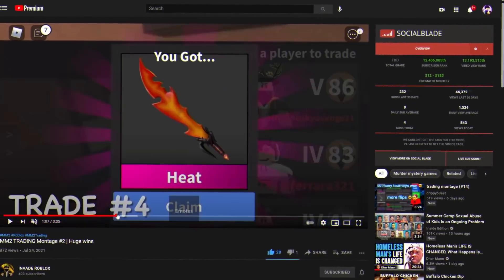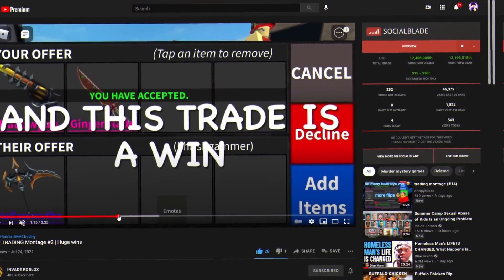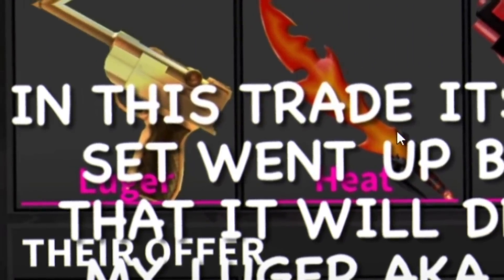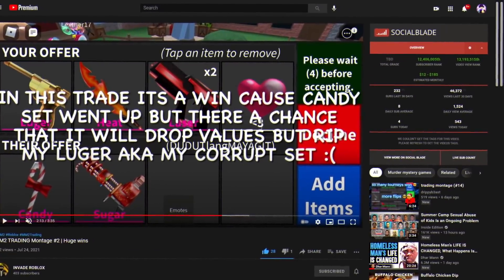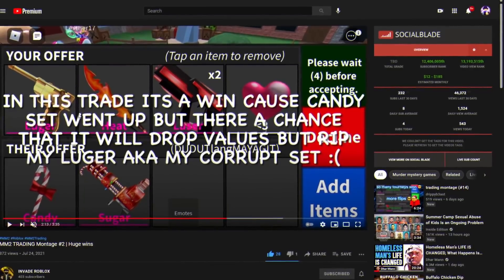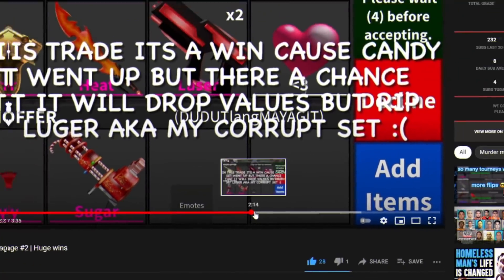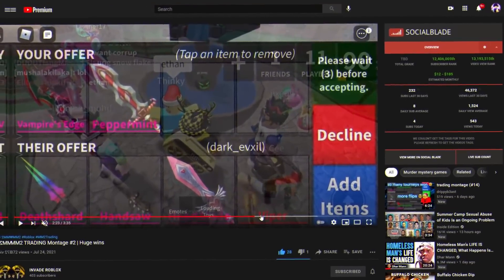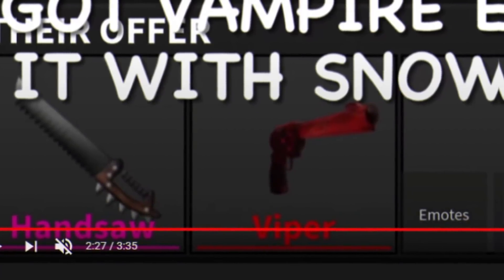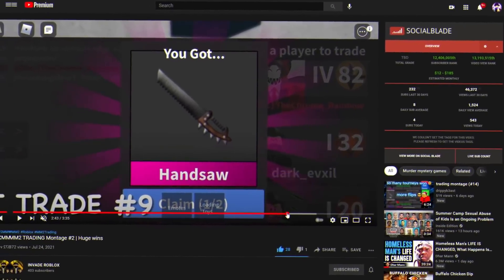Slasher for Heat — that is a win again. Slasher is an underrated godly. Hollow Gun and Ginger Blade for Hollow Scythe — big win. We have a Candy Set trade: you're giving Luger, Heat, 2 Lazer, and Hard Pet for Candy Set. Hard Pet is about $140,000 to $160,000 underpaid, and with 2 Lazers — this is not really a good trade, but Candy Set did drop anyway. This is from July 24th so I can understand why. Vampire's Edge and Peppermint for Handsaw — you gave two shot godlies for that, but Handsaw is trash. Not the best trade.